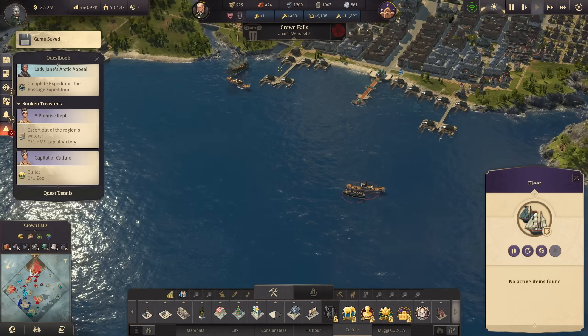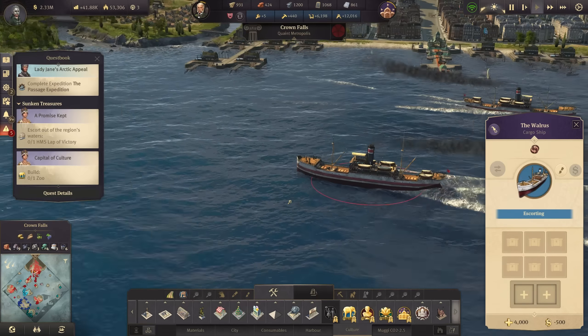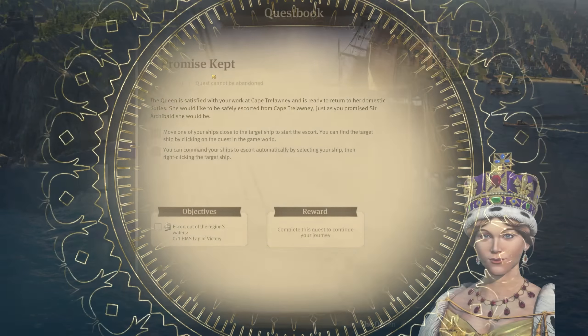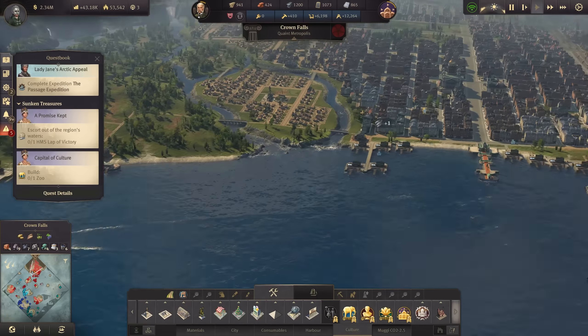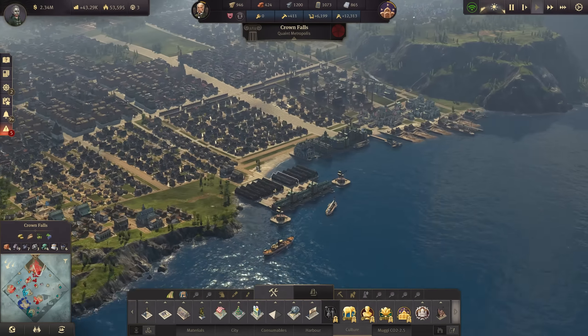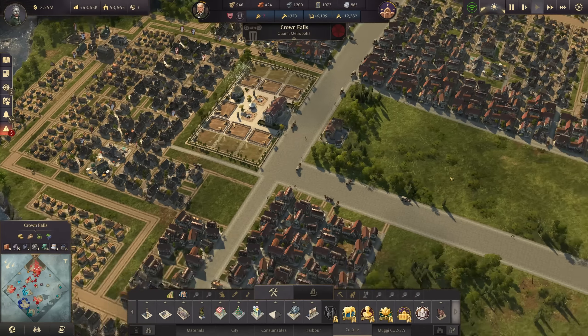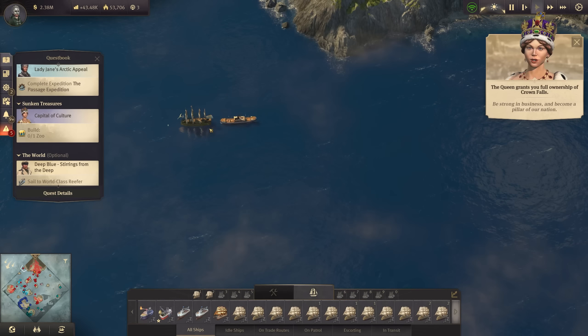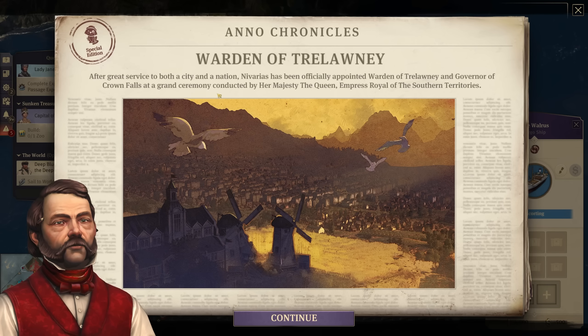The last quest opens up — just escort her and the Walrus cargo ship will do that casually to claim any remaining reward. The queen is satisfied with your work at Cape Trelawney and is ready to return to her domestic duties. She would like to be safely escorted from Cape Trelawney. That leaves us finally completely in charge of Cape Trelawney. One headline dominates the front pages: the Warden of Trelawney. After great service to both city and nation, Nevarius has been officially appointed Warden of Trelawney and Governor of Crown Falls at a grand ceremony conducted by Her Majesty.